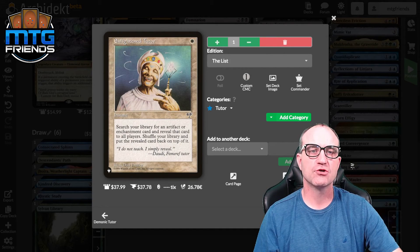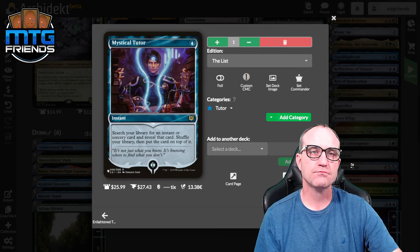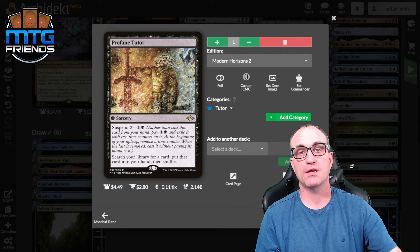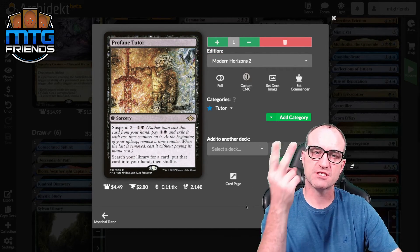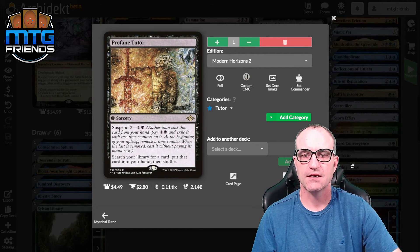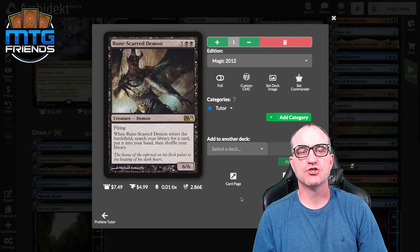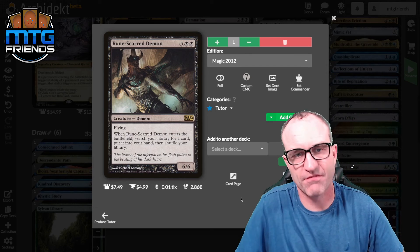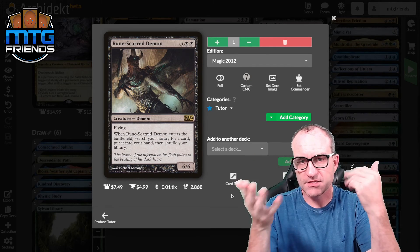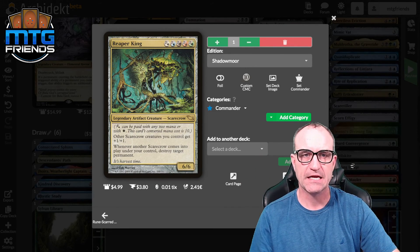For tutors: Demonic Tutor searches your library for any card. Enlightened Tutor at instant speed to grab an enchantment or artifact, put it on top of your deck — do it right before your turn. Mystical Tutor similarly searches for an instant or sorcery at instant speed. Profane Tutor from Modern Horizons 2 — suspend for two, so after two turns you tutor for something. Rune-Scarred Demon costs seven but gives you a 6/6 flying beater that searches for any card when it enters; flicker it to keep tutoring up what you need.